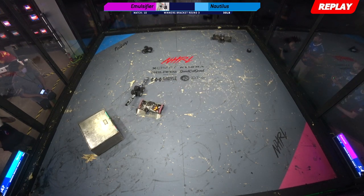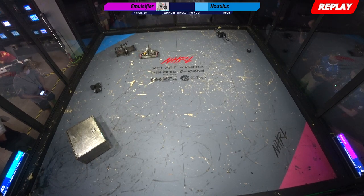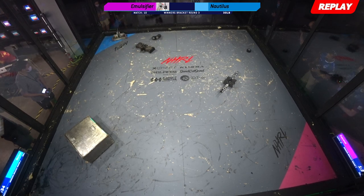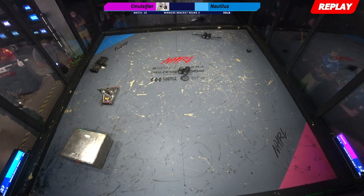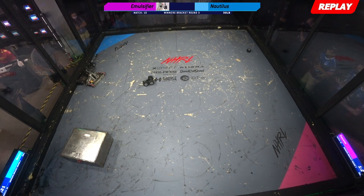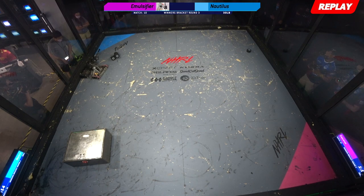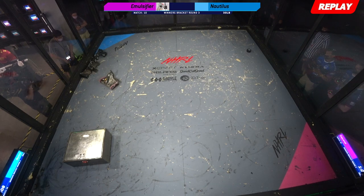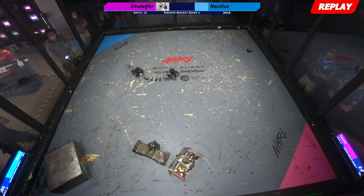Andrew, your thoughts? I'll ask my fellow judges a quick question before I make a decision. I'm just curious what you guys thought was the damage done to Nautilus. Emulsifier's weapon was down a majority of the fight, so we've got evening-out damage — it seems like damage is very clearly to Nautilus. Andrew's trying to sway his fellow judges — I love it. I think it was a very close fight. I'm going to go Nautilus on this one. We have a split judges' decision: two votes for Emulsifier, one vote for Nautilus.